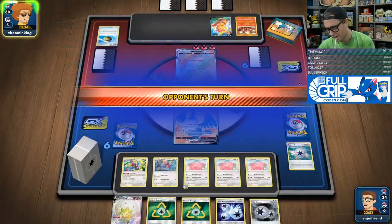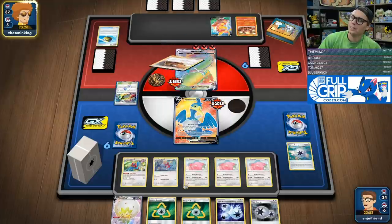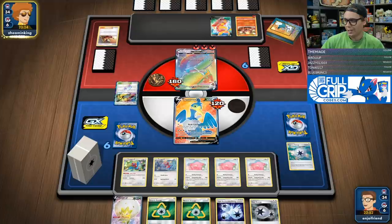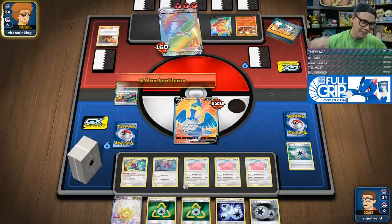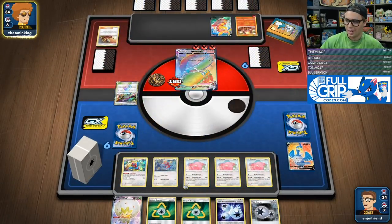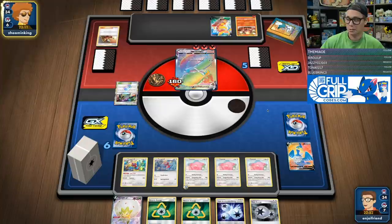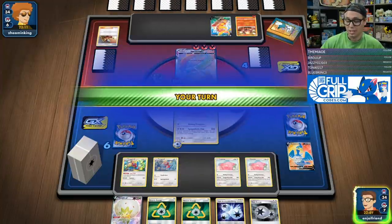Next turn we throw a bunch of energy into play and just let Blissey take the wheel. Am I going to get Centiskorch Scorch on my Cramorant? It's fine — we lose two prizes. We're pretty much not going to have any other two-prize targets down, maybe the Eldegoss. Here comes Chansey. Just need a Blissey. That's it.